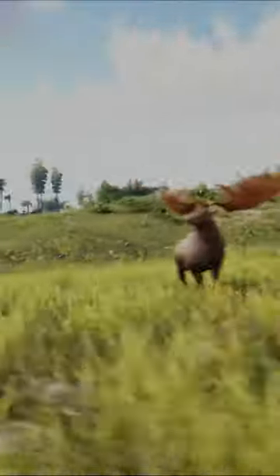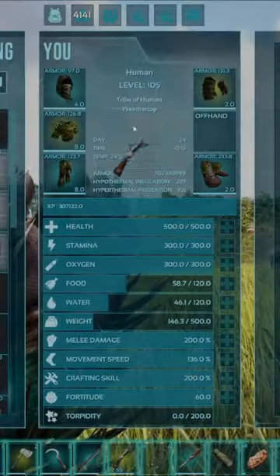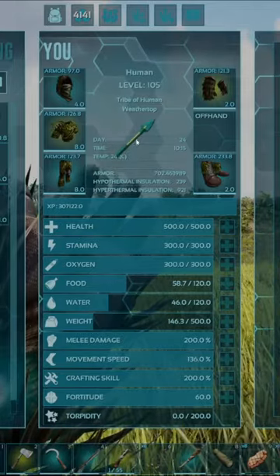This is how you tame the Megaloceros in under 30 seconds. Step 1, craft either the bow or the crossbow, and some tranquilising arrows.